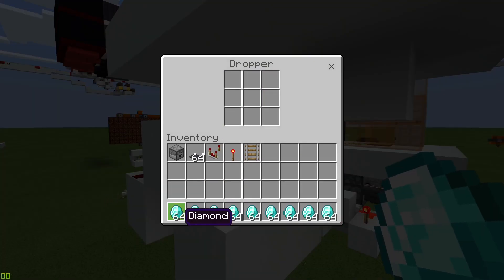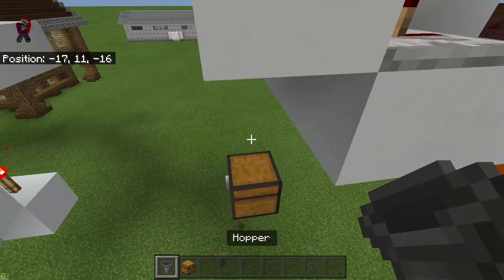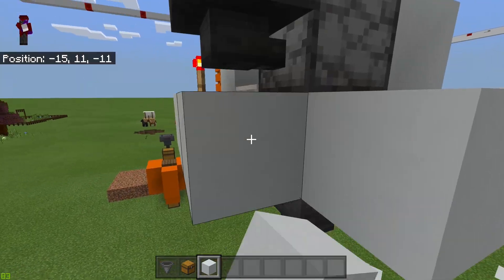Now get nine stacks of your ticket item and fill this dropper with them. If you want to collect the tickets, just put a chest underneath, a hopper there, and then I recommend encasing it so you don't lose any.